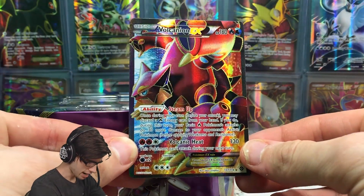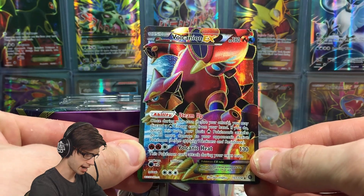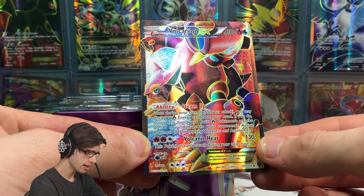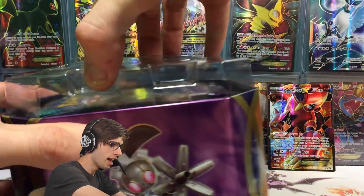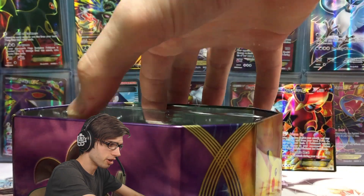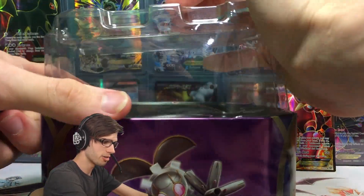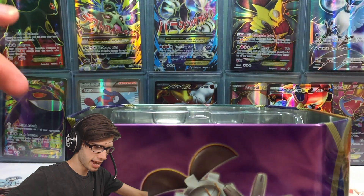Here is the Volcanion EX. It's got 180 HP with the ability Steam Up and Volcanic Heat. That Volcanion in particular loves Booster Kings — he has pulled so many of those Volcanions in his Steam Siege opening days. I was going through his full art binder just the other day and he just had so many of them.